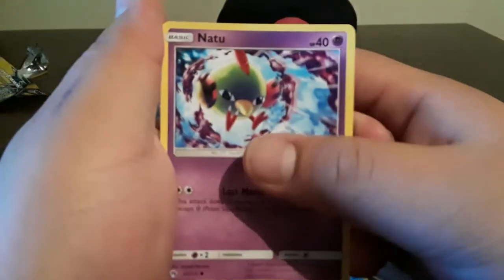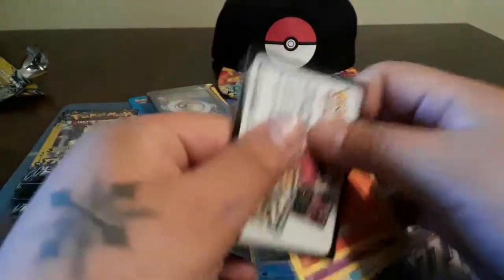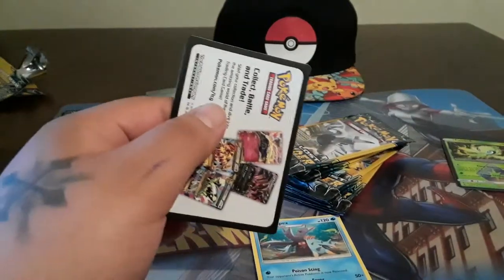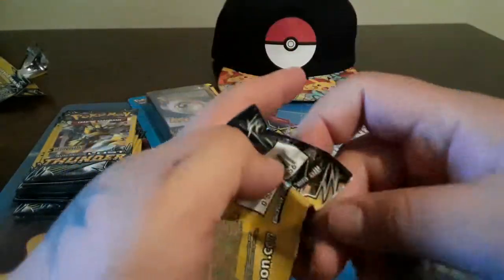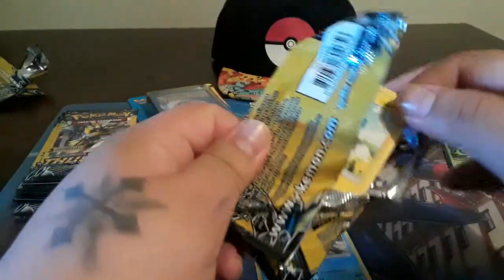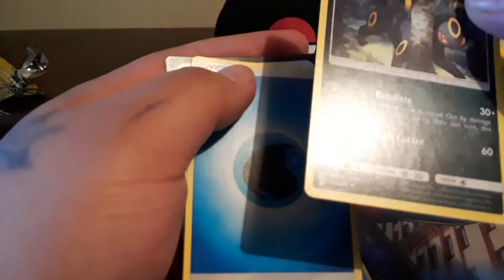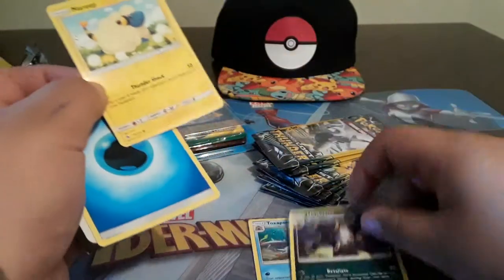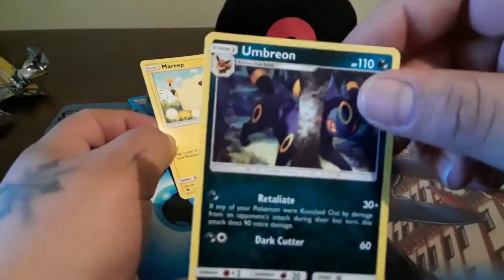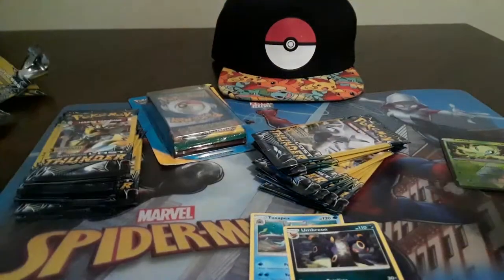Houndour, Net Ball - hey man hopefully we can get a Houndoom, that'd be cool. There's a Houndour in this set so there must be a Houndoom. Mareep, Umbreon - nice! And a water energy - that has to be a star. Yes it is! Cool dude, we got an Umbreon - not holographic, but I'll take that.